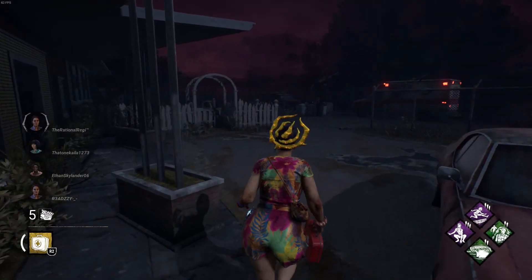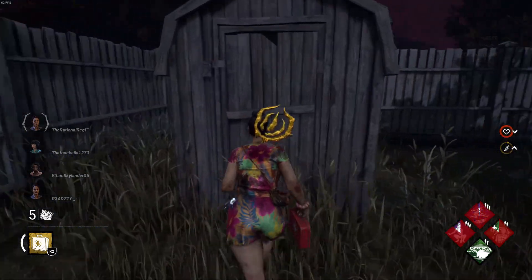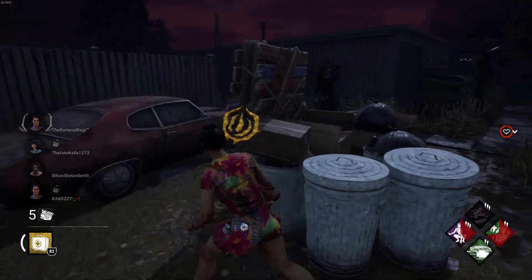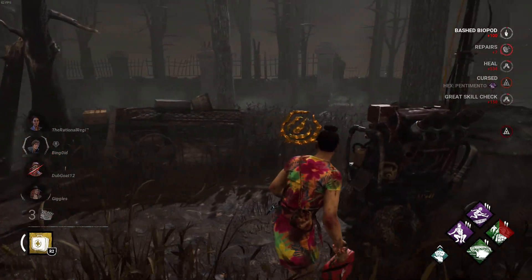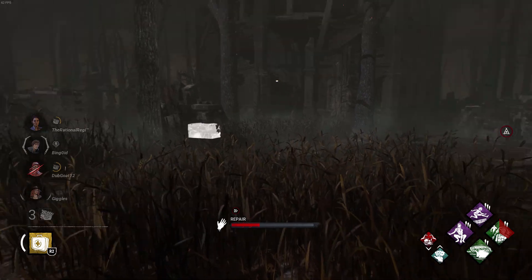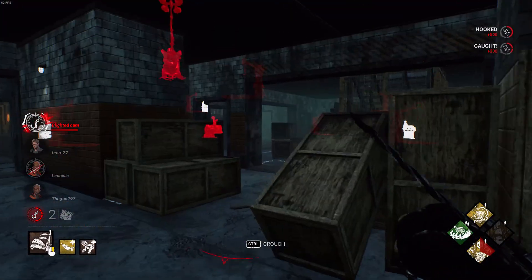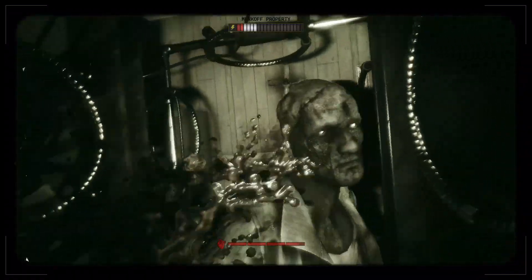One of the things Dead by Daylight has infinitely struggled with is balance. Because everything within the trial is player-controlled, the experience is completely random due to player free will — even though the objectives and gameplay loop are the same every trial, every player will approach things differently. While this could be considered a positive, it also leads to an infinite number of variables to account for when balancing. The killer's objective in Dead by Daylight is to hook every survivor in order to kill them, which is the same objective in the Outlast Trials, minus the hooking mechanic.